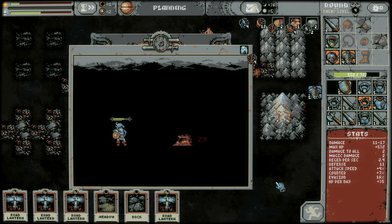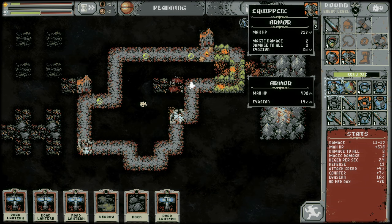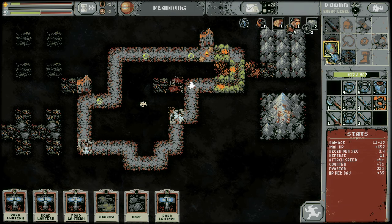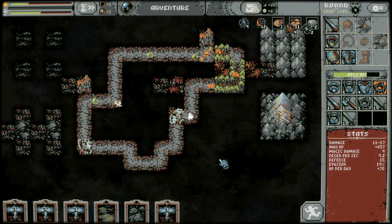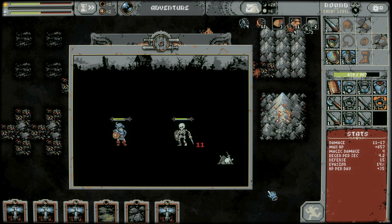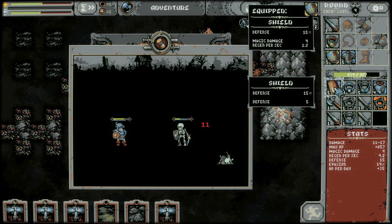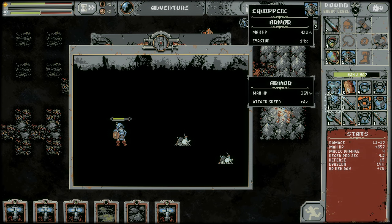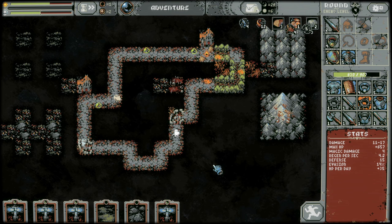All the way around this loop. Thankfully, some pretty good gear — there's a nice chunk of evasion we're gonna take. Magic damage and regen per second — yes, please. Two skellies here. So we're coming in at about 650 health, curious to see where we end up. Not bad. 15 plus 5, so 20 defense at the cost of regen — nah, we're not gonna ditch that one, that's for sure.